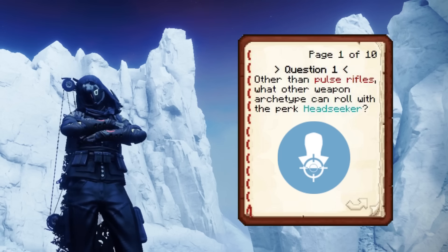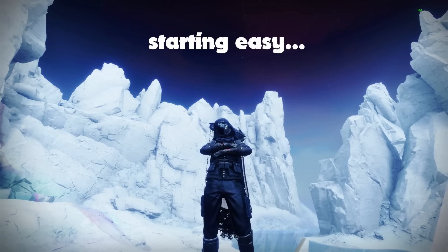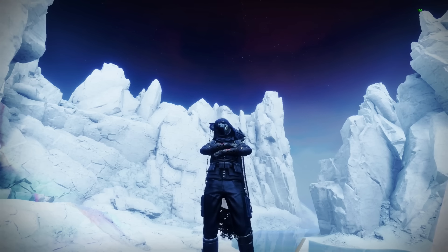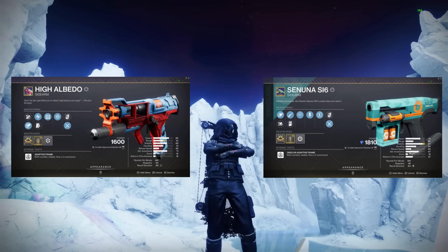Starting the first question: other than pulse rifles, what other weapon archetype can roll with the perk Headseeker? Sidearms. Yep, you're entirely correct, you got that one. So right now there are only two non-sunset Headseeker sidearms, both are adaptive frame — one being High Albedo from Europa and the other being Sunona 6 from last season.